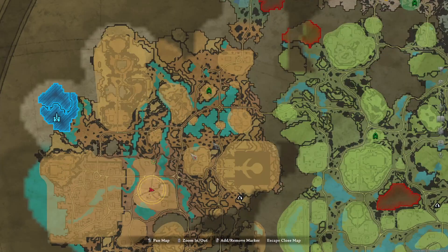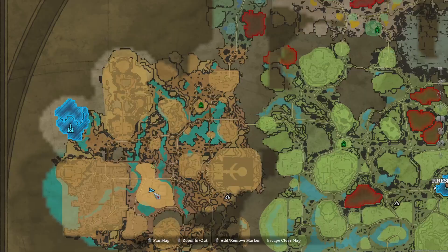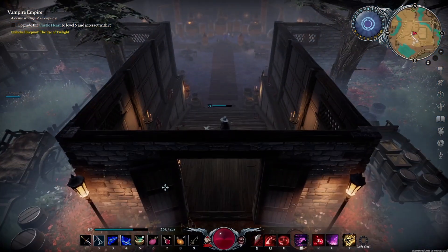If you came up here prepared for a fight, right here in this location you can see there's a large house on this property. That's where you're going to want to go in to fight the boss.